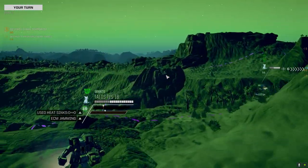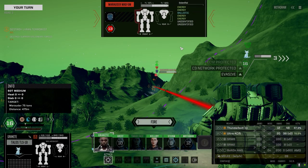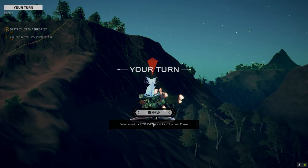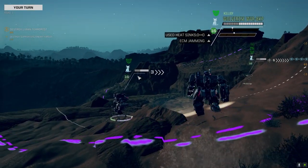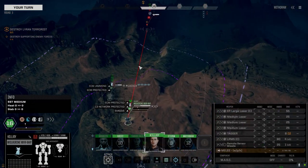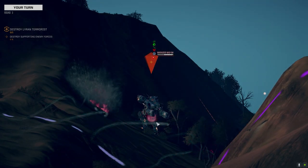That's full speed — I thought about dropping the clan XL engine in here and upping the engine to give us more speed, that's probably the smart move. Two of them hit anyway. Full speed Killjoy — give him more targets. He doesn't have enough to knock out anyone but the Cephalus on round one, at least that's how it feels. Tags on.